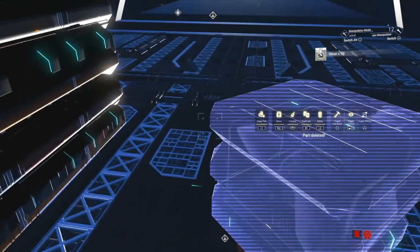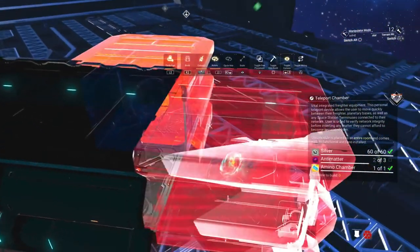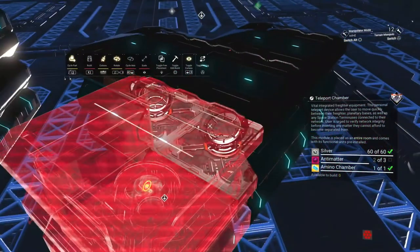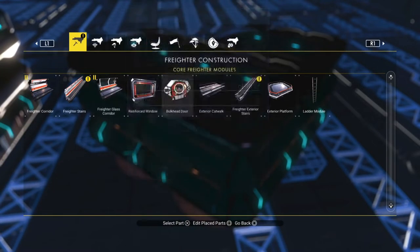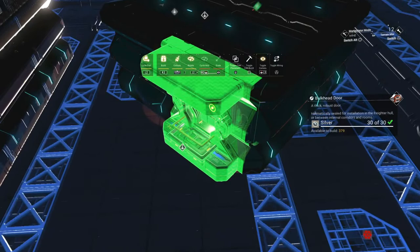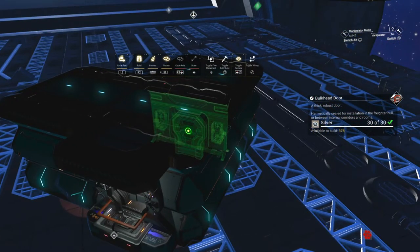This will get the teleporter placed parallel to the other rooms, but any room snapped to the teleporter will still see it as crooked. So let's fix that. To start with, we'll need to remove the walls of the teleporter room using a method that Drucifer published a video on last week. I'll link that video on screen now.